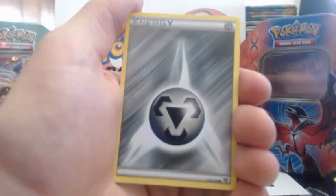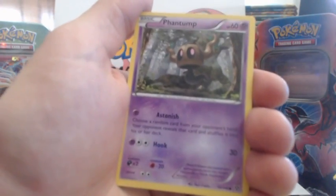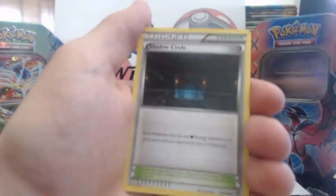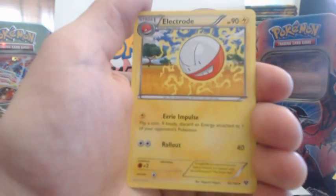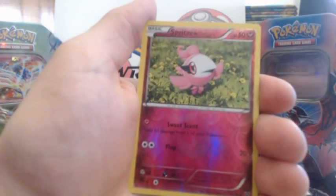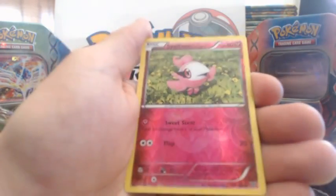NK, Steel Energy, Phantom, Shellder, Jigglypuff, Shadow Circle, Electrode, Double Blade, Spritzy Reverse Holographic.